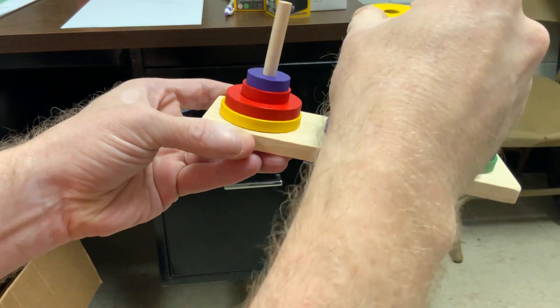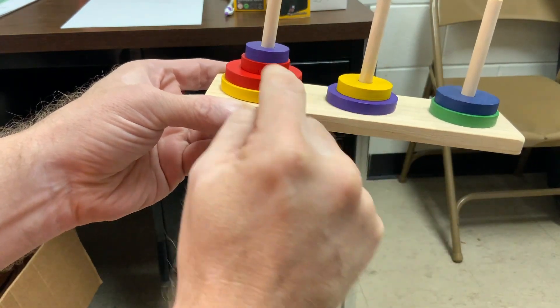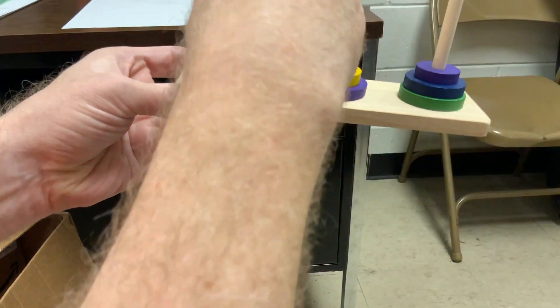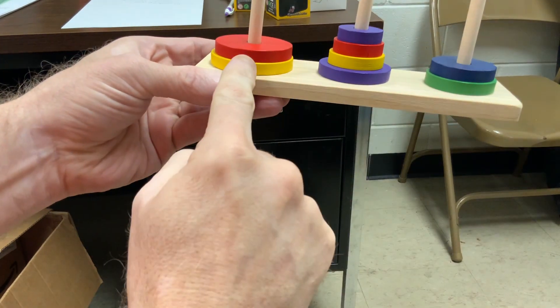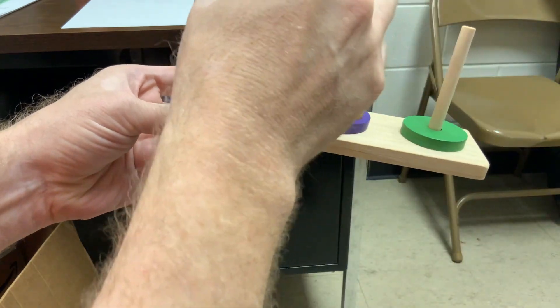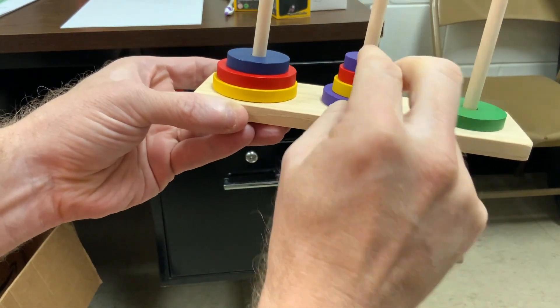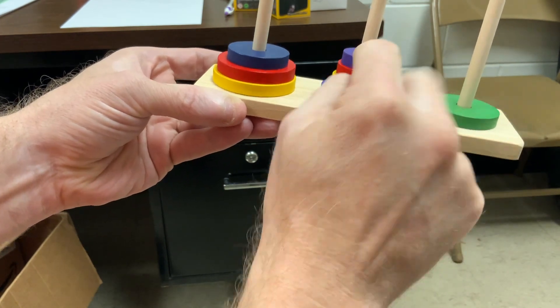Now the yellow can move. At these top two, I need to move them over: second, second, third. Okay, now I need to move this over from here to here. All right, I've got first and third at my disposal for these top three. Okay, first, third, first.